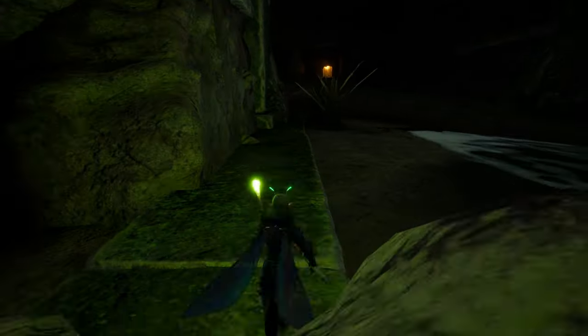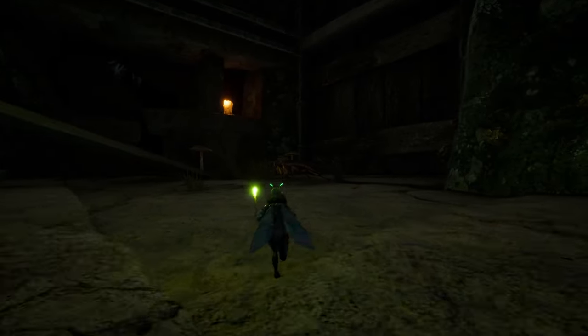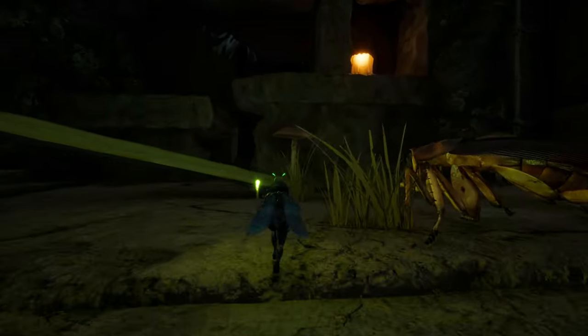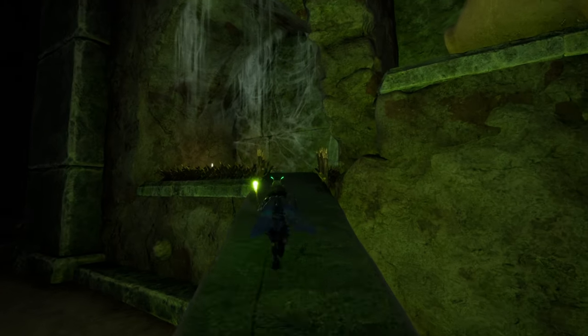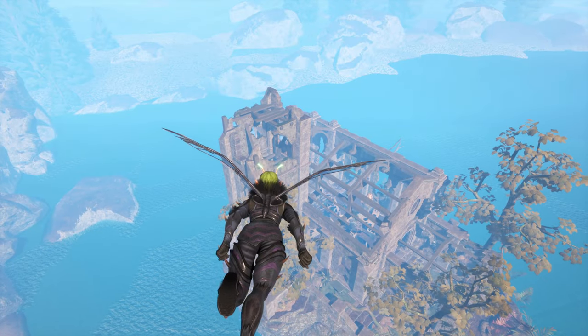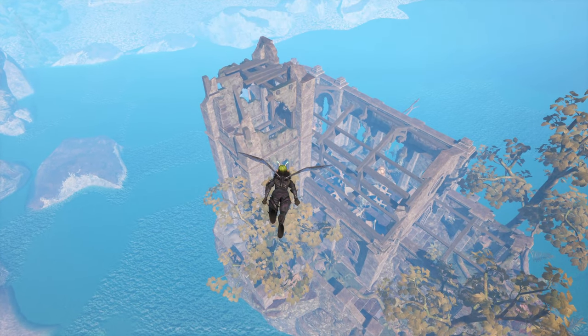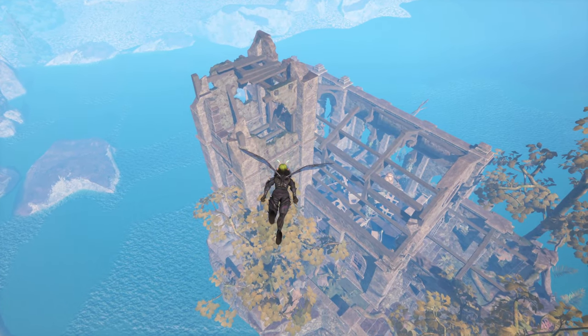There are also two shortcuts of sorts to the crypt. One leads in from the south side and intersects with the left path — while you still have to deal with most creatures in the crypt, you can bypass all those above in the chapel. Another shortcut utilizes the catapult so that you can fly directly to the chapel and glide all the way down to the crypt.